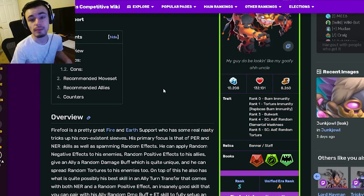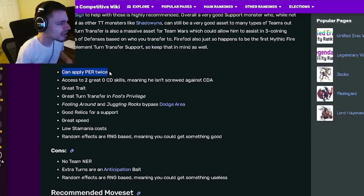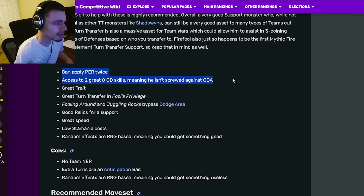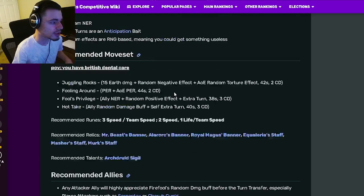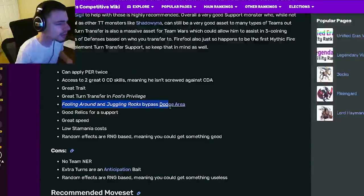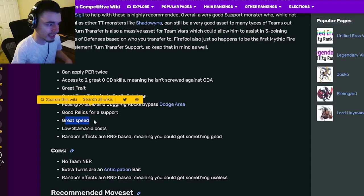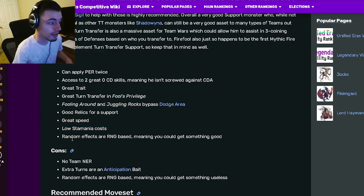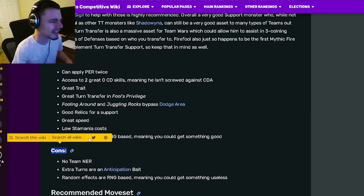His relics are banner and staff, which are both amazing. For pros: he can apply PER twice, which is really good. He also has access to two great zero-cooldown skills, meaning he isn't screwed against cooldown activation. He has a great trait, great turn transfer, and two moves that bypass dodge. He has good relics for a support, great speed, and low stamina cost.